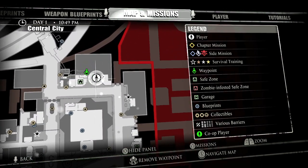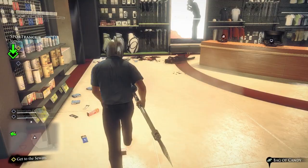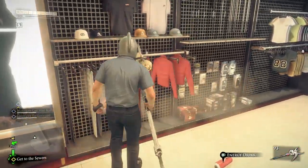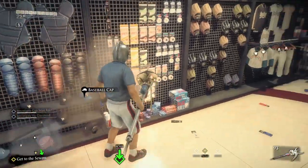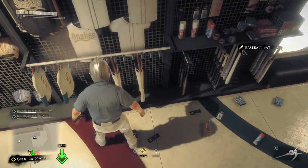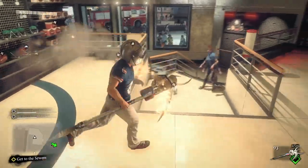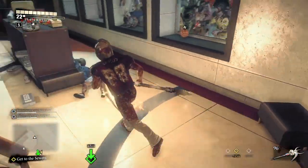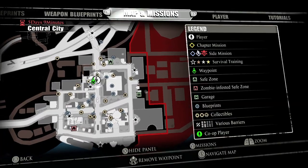We're moving on to Central City, the fourth island, where we are going to get the bulk of our clothing items. You'll find a sports store. Make sure you grab the football pants and the cleats on the counter. You also have the baseball uniform in case you missed it from earlier, the football jersey, and downstairs are the basketball shoes. Grab all of that — this is a great place to get clothing.